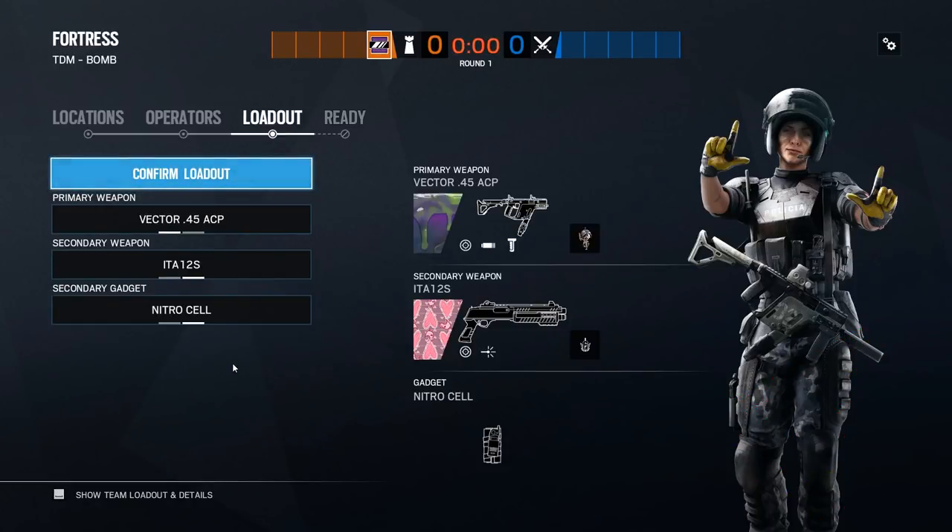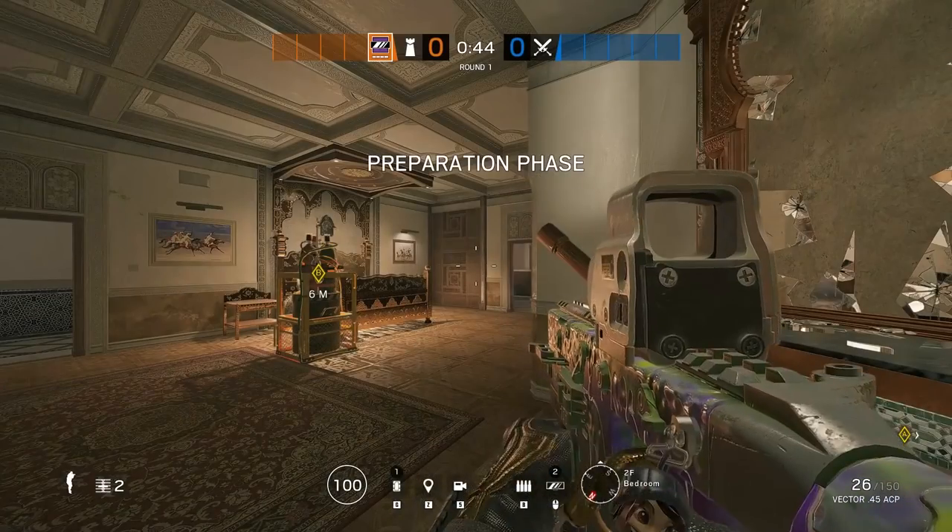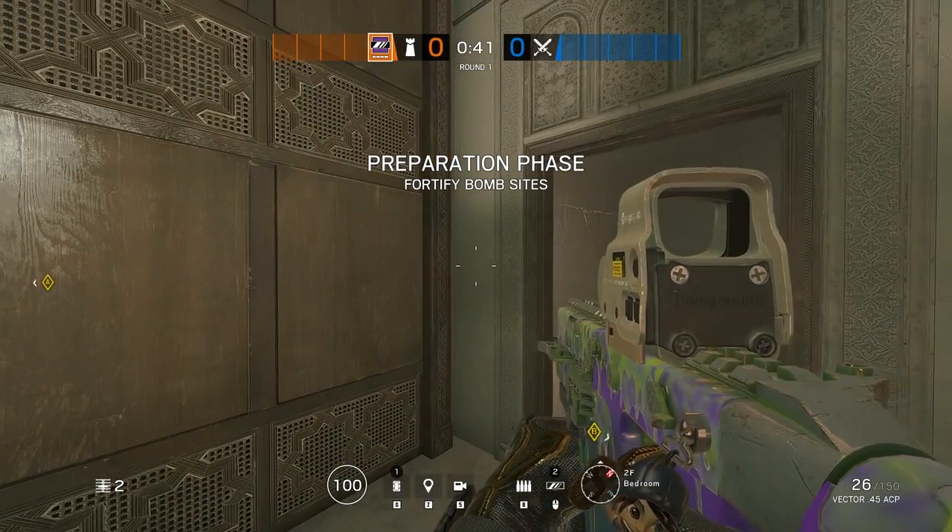First thing you're going to do is grab Mira and make sure you have the secondary weapon as the shotgun. This is going to allow you to open up some of these sweet lines of sight that I'm going to show you here in a second.